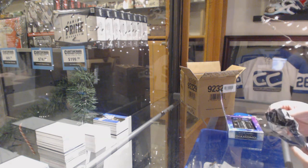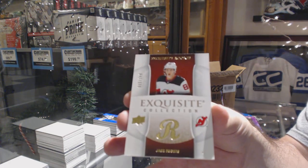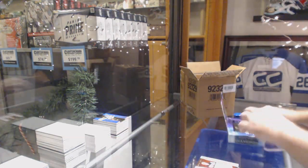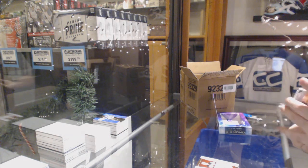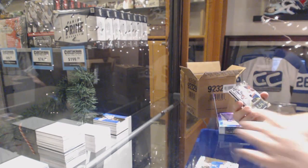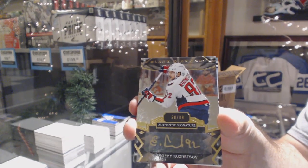For the Devils, Exquisite Rookie, Jack Hughes. For the Rangers, Artemi Panarin. For the Capitals, number 99, Evgeny Kuznetsov Auto.